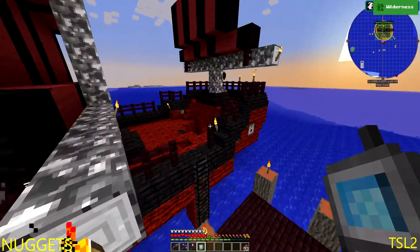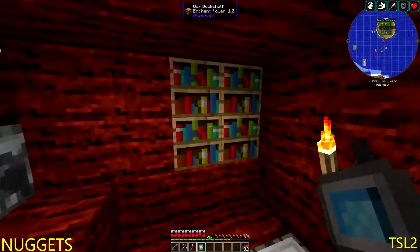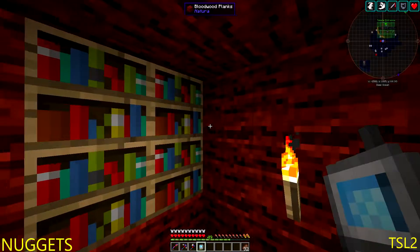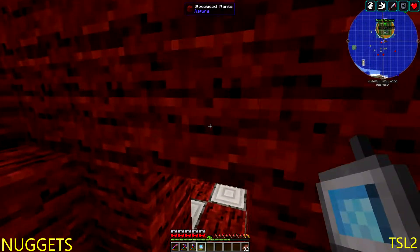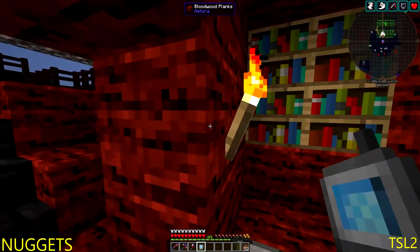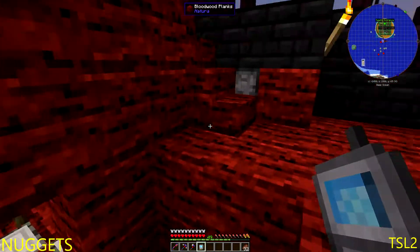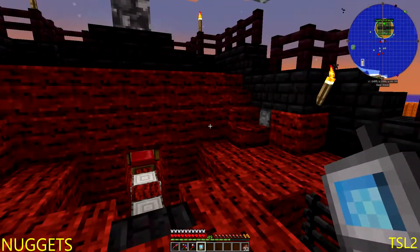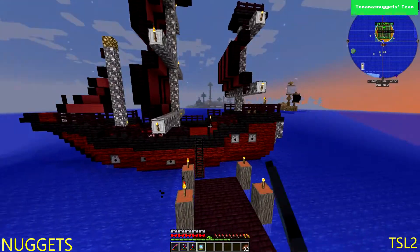Before I forget, something I did want to point out: when I was dismantling the ship, right here right behind this wall next to this bookshelf on both sides — there are gold blocks. If you can see them from the other side — early game, if you start Mine Colonies and you want some gold, there's gold blocks in there.